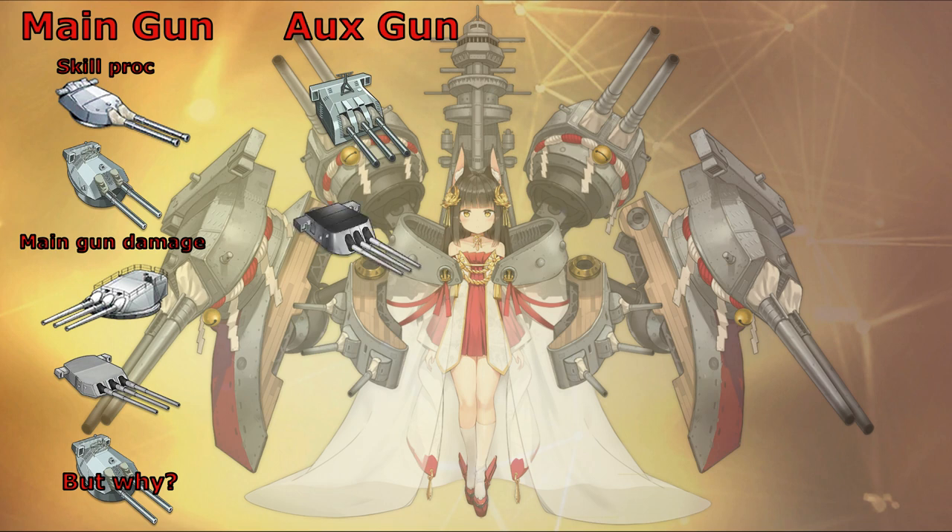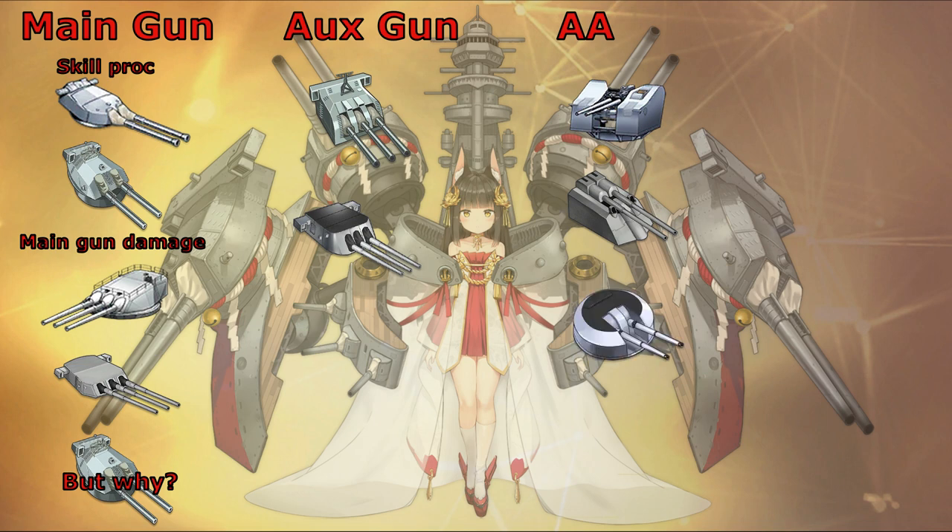For her anti-air, considering that she will be dealing mostly with leftover planes that manage to get past the air screen of your vanguard, a gun with good range and damage is your ideal option. I personally recommend the 100mm mounted air gun for long range and high damage, or the twin 105mm air gun SKC. The twin 113mm ray gun is also a good option. You could also give her the twin 40mm Bofors, which has additional bonus hit rate stats — a great addition if you are going for the main gun alpha damage build.